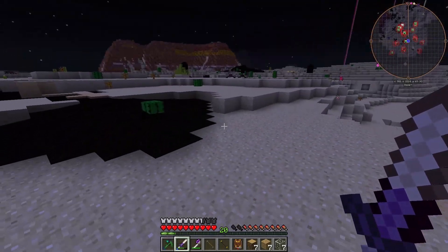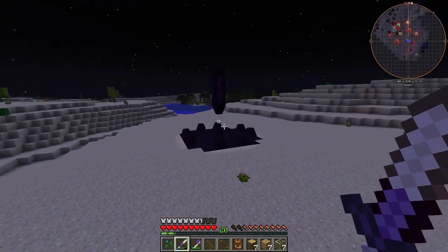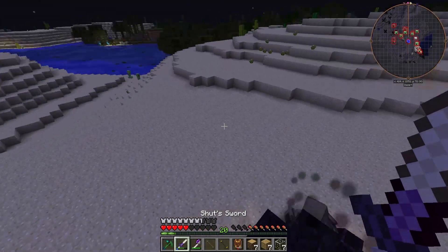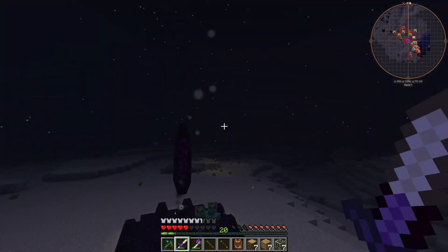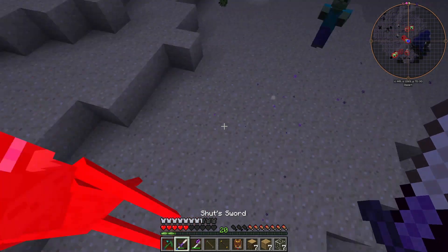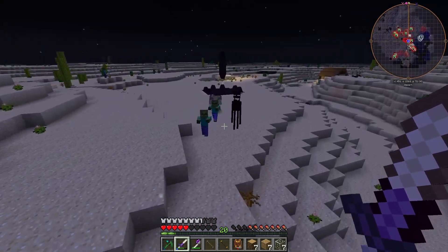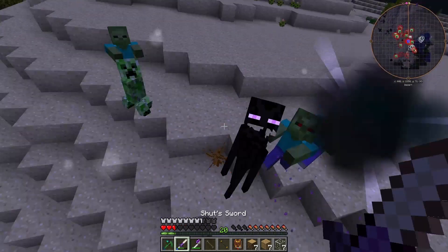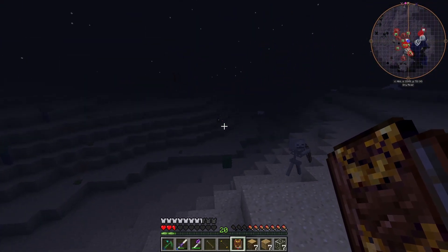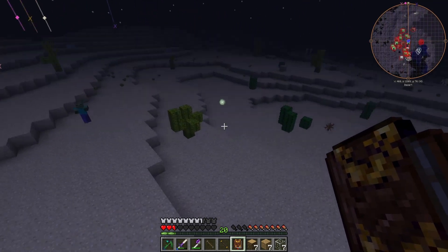We can actually look at this obsidian shrine here — this actually has a node. Oh, actually it looks like there's an Eldritch Guardian. I did not know there would be an Eldritch Guardian there. Maybe it's only during nighttime. I'm going to die if I keep trying to go after him. But yeah, there are scary things — much, much scary things right there.